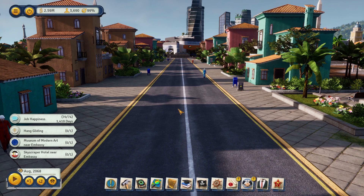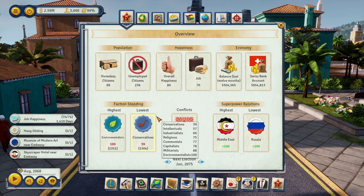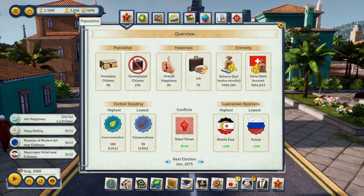Tip number one: always look at the almanac. Most of my how-to videos will start here because the almanac tells you everything. We've got a population of about 3,700 and homelessness of around 100 — that's roughly three percent, so below five percent. The first thing to know is you cannot completely abolish homelessness in this game.